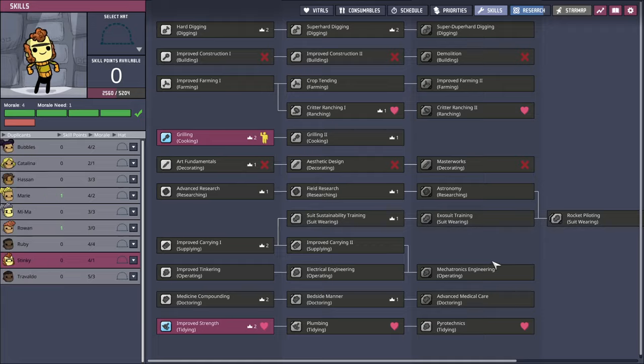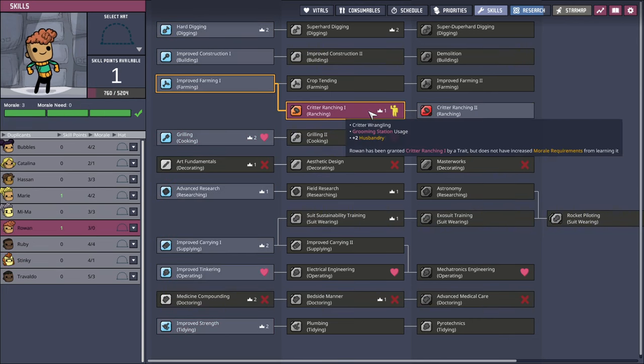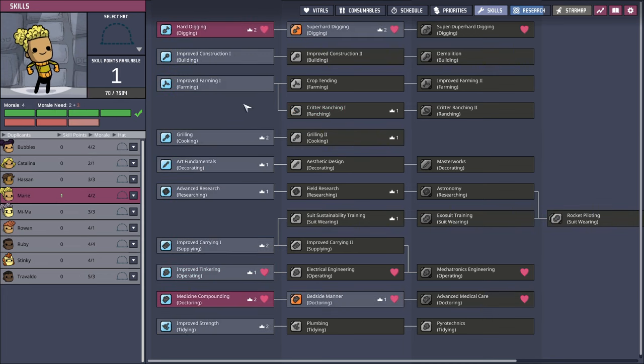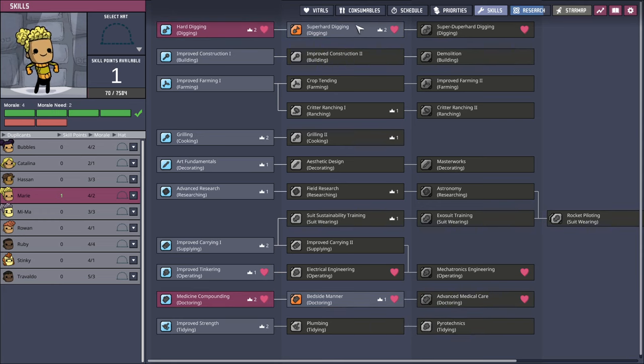More duplicate skills. Rowan — critter ranching already. Improved tinkering. Grilling could also be good, but I think improved tinkering is fine. Super hard digging — might as well, right?